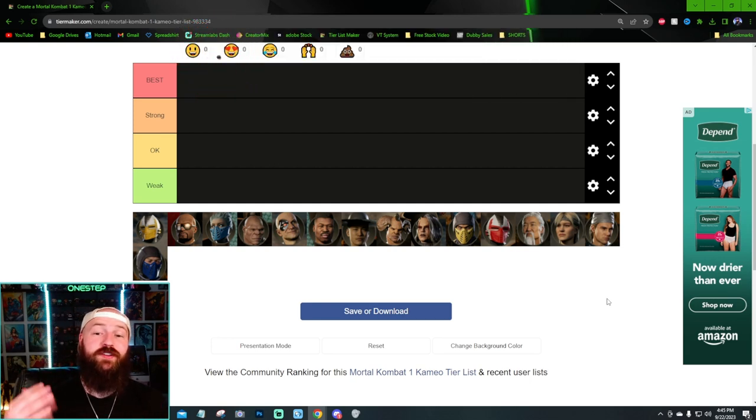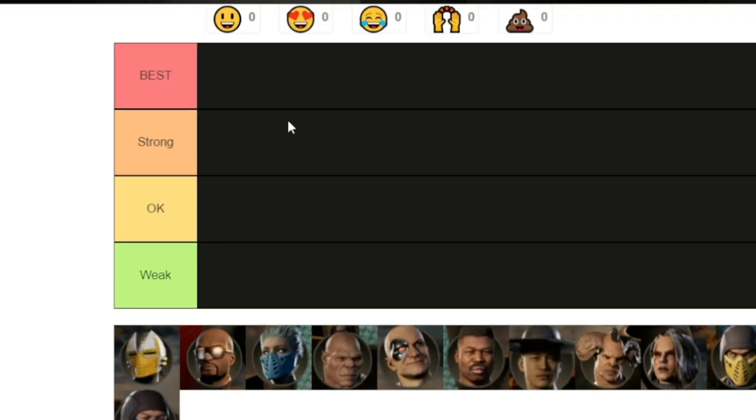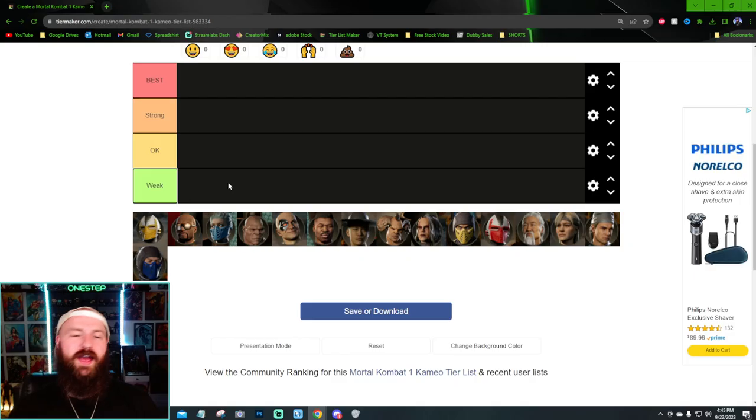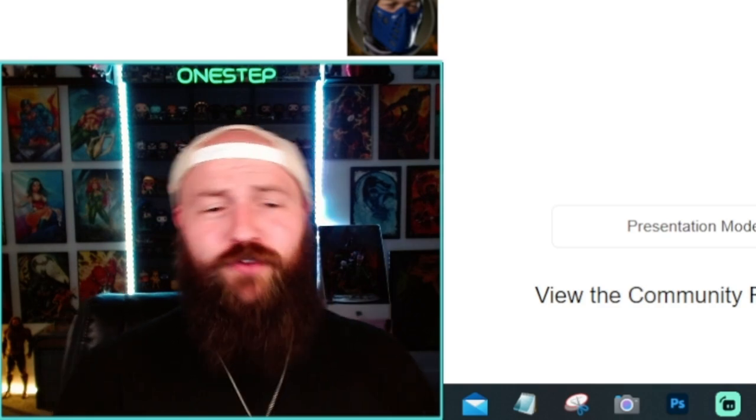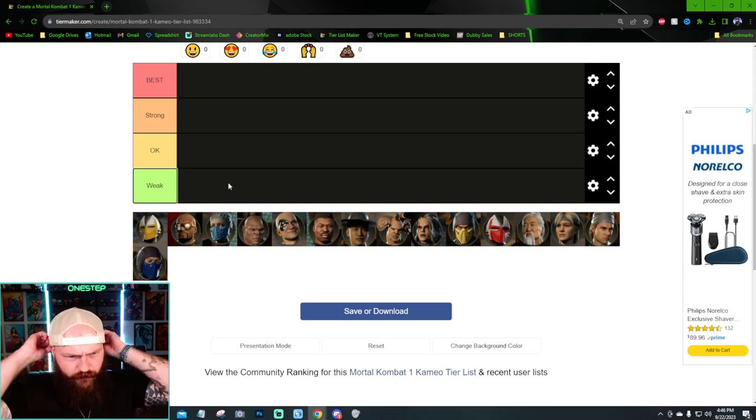After doing a guide on every single one of these cameo characters, I feel like I have a pretty valid and really good base understanding of how these cameos work and how they affect the game. Some cameos are just the best — they offer so many good tools for every character. We've got Strong, Okay, and Weak tiers. This is just a cameo as a base cameo character — what they offer with moveset and what tools they bring to the table. That's what matters most.